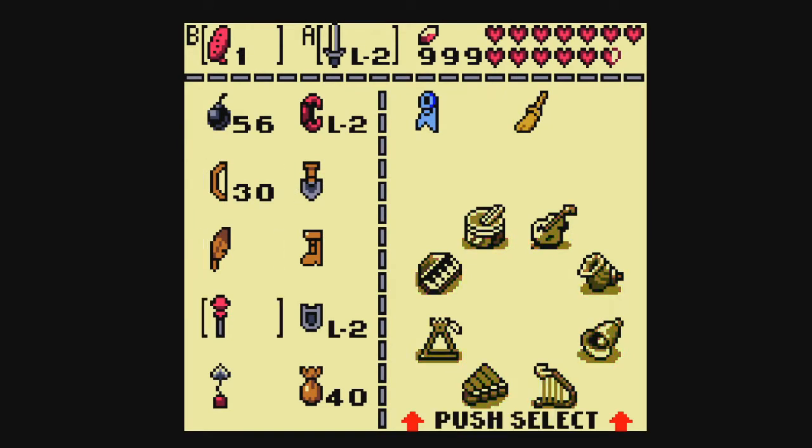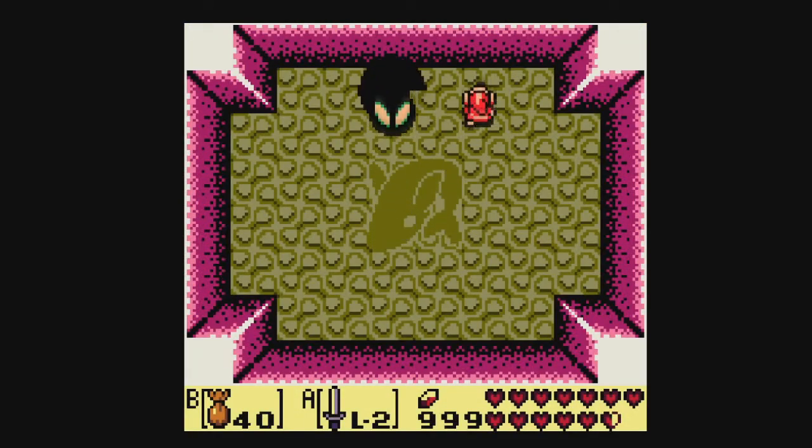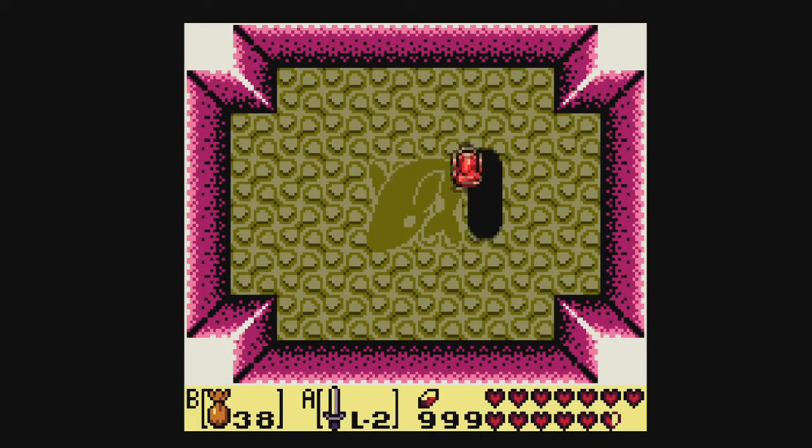I'm hell-bent on finishing this seed and now we're at the end of it — the final boss, the nightmare. I don't have the blue tunic and I don't have the boomerang. I am a bit worried here because I have a tendency to take a lot of damage in the final form, and I don't have a life potion either.